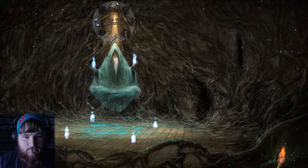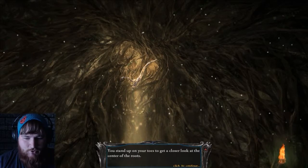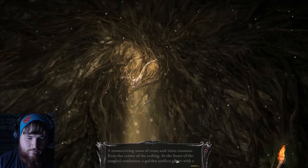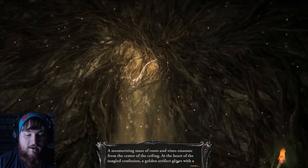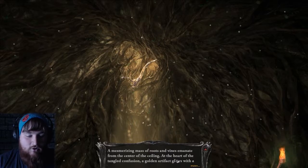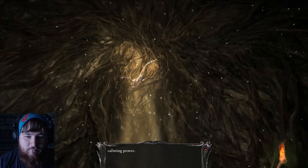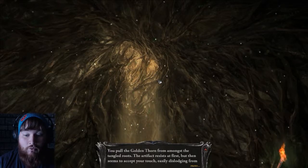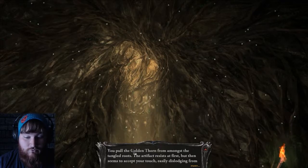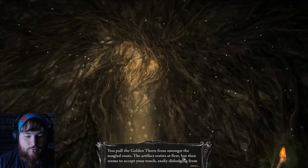I guess we gotta go upstairs. I'm not sure what to do about Lackmere — he's just standing there. You stand up on your toes to get a closer look at the center of the roots. A mesmerizing mass of roots and vines emanate from the center of the ceiling. At the heart of the tangled confusion, a golden artifact glows with uncalming power. Well, of course we're gonna take it. You pull the golden thorn from amongst the tangled roots.